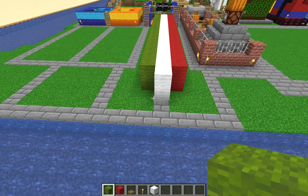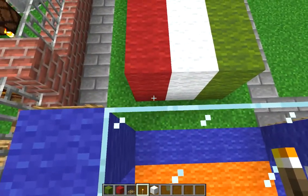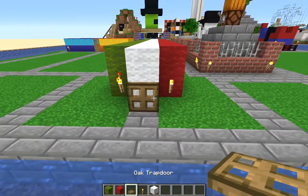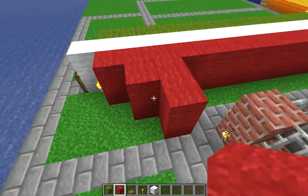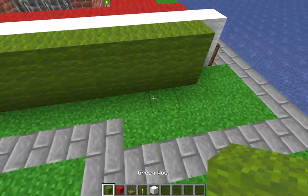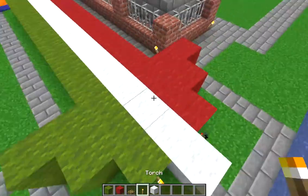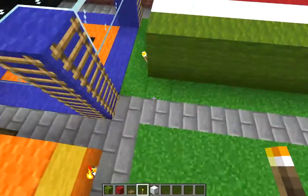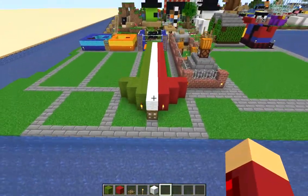Then you want to place 2 torches here, 2 torches here, then an oak trapdoor in the middle. Then you want to put 6 of red and 6 of green. Then you want torches here, here, here, and here. So that is Rule the Duel. Pretty awesome.